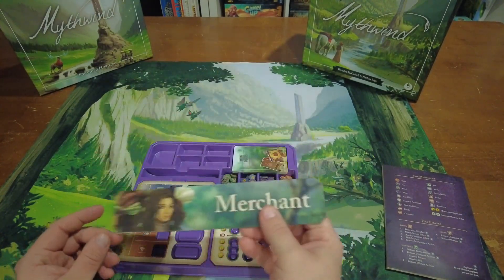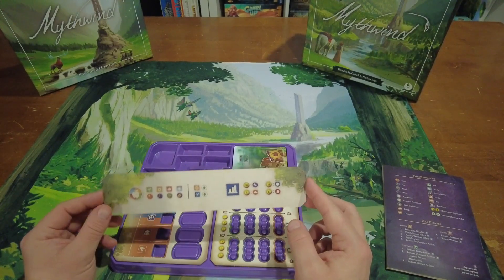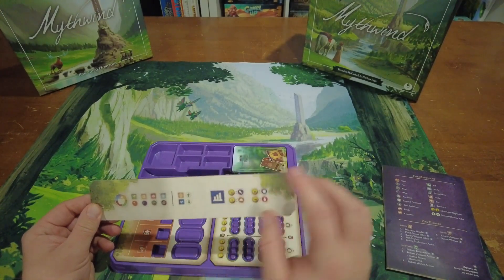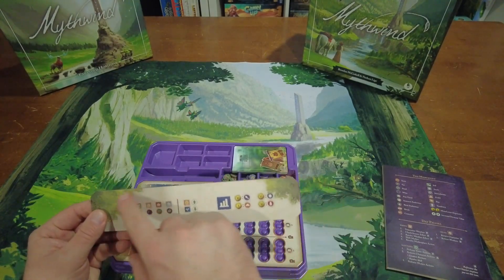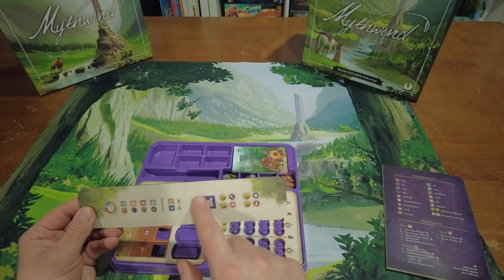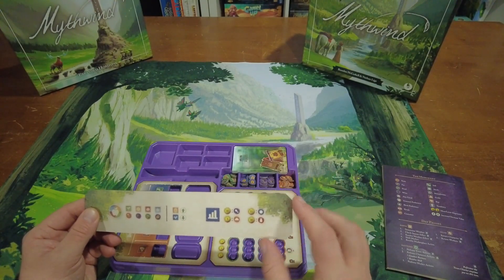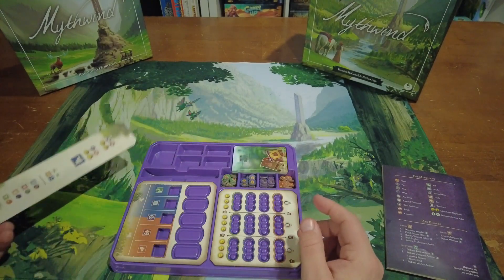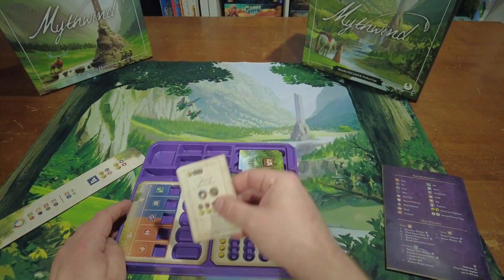On the top here we have the merchant board, and this is what it'll look like when you're first starting and when you are playing. There's some merchant-specific stuff on this side, and over here is what you'll have to pay to upgrade — to increase the various tracks on the communal central board. The merchant also has a lot of different cards.